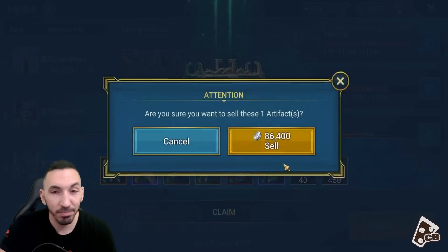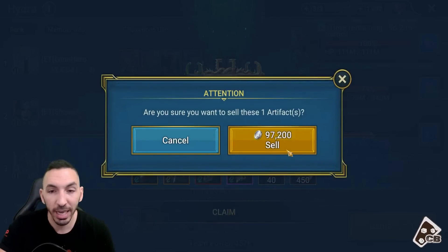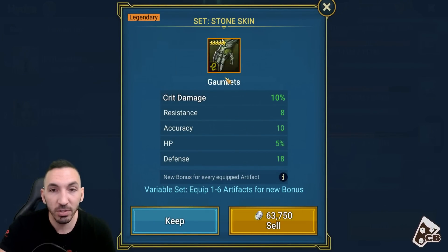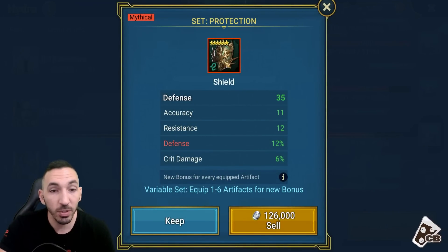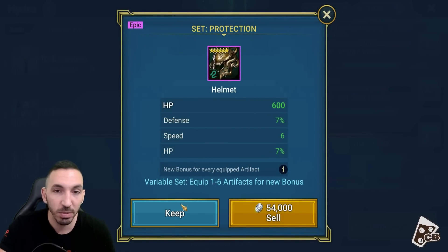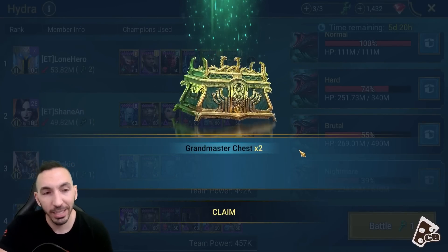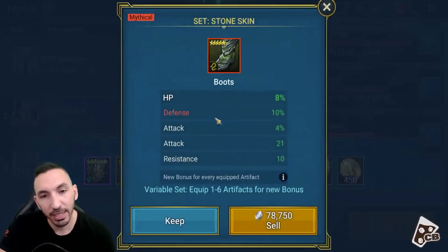Defense flat again, no reforge, five star, no speed. Then we look at the flat defense boots - unfortunately with the flat stats we cannot change. Crit damage gloves on stone skin - there are no substats that help crit damage. Crit rate and speed would have been nice, or attack percent to use on something like a Trunda. This one's good with defense percent, resistance, and accuracy - so I might keep it for a reroll. And then we got a protection piece with speed, defense, and HP percent - that's solid to roll up.